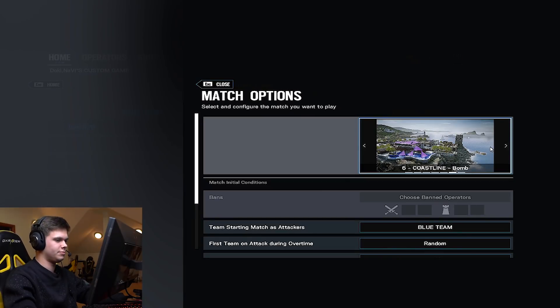My second to last best map would probably be Coastline. Because it's a very small map, the only good thing you'd need IQ for is if they throw Valkyrie cams outside, which is very rare unless you've got a very aggressive team. Everything else is quite easy to see — everyone throws Valkyrie cams in very common spots, and it's really hard to hide them considering everything is so bright and open. I just don't think IQ is really needed on this map.